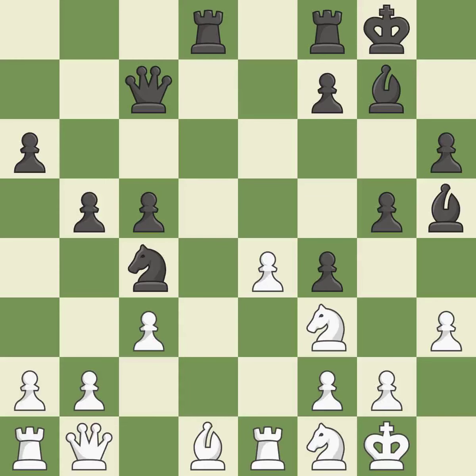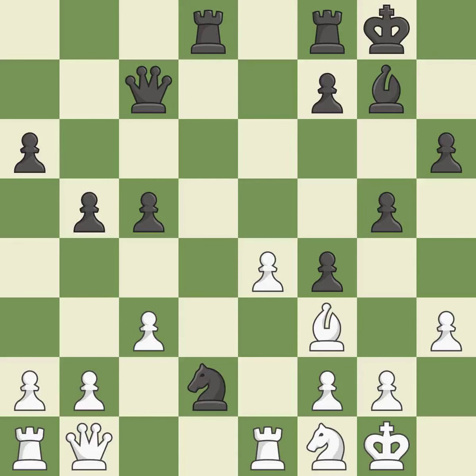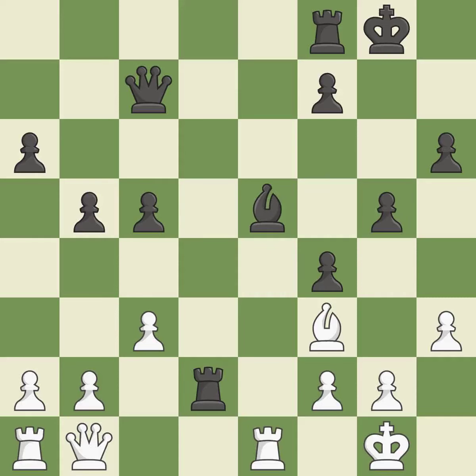Backs off — it is ideal. This poses a risk of winning a pawn — that's good. This keeps the material balance in check with good commerce. This makes it impossible for the adversary to gain a pawn — that's good. Recaptures — it is ideal. Although black lost their advantage, the game is still almost evenly matched. It is incorrect. This is an equal trade. This is the only good move — it is a great move. Backs off — it is ideal. This seizes a helpless pawn — it is ideal.